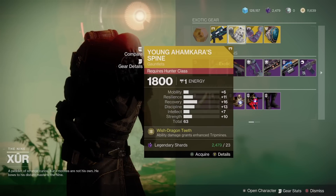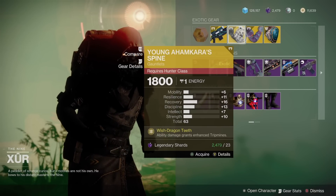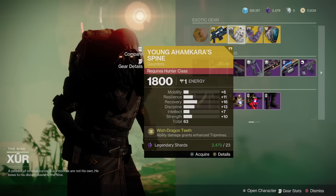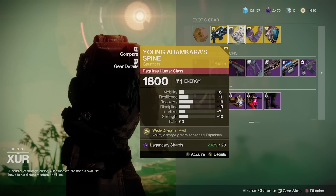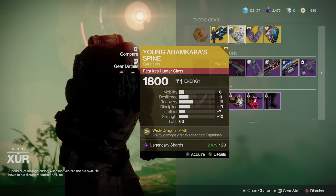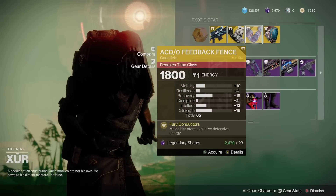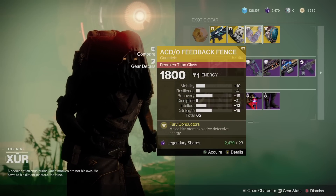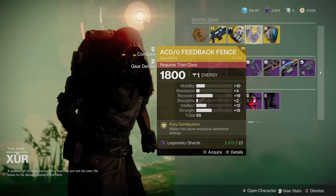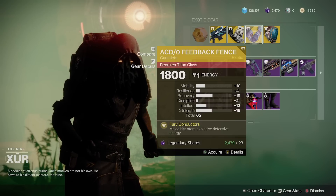We have the Young Ahamkara's Spine for the Hunter class with a 63 roll. Not sure how this plays into any meta currently — maybe still PvP meta, but not a terribly high roll on this particular exotic. We have the ACDO Feedback Fence for the Titan class with a 65 roll. Not a terrible stat distribution either, so maybe worth a pick up if you don't have them.